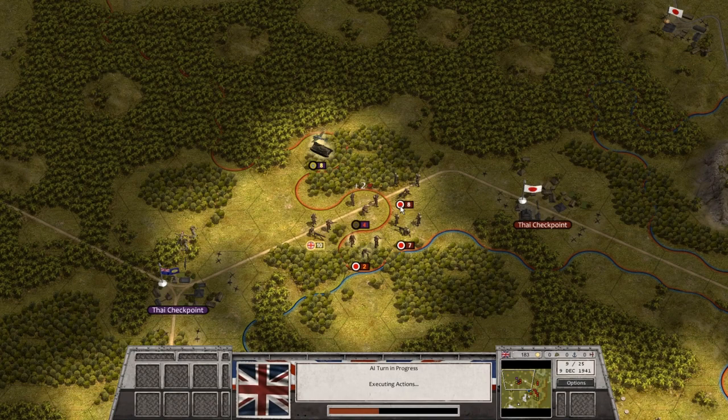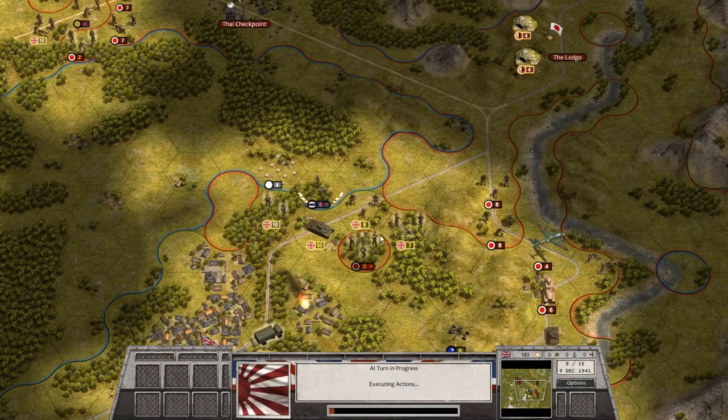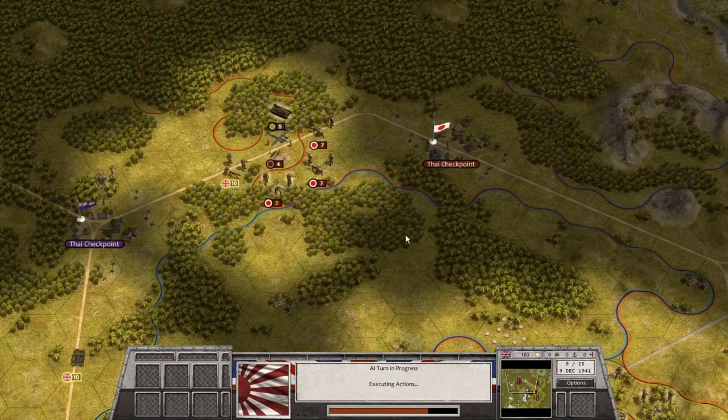Japanese trying to break out, Banzai charging, getting themselves killed. Meanwhile, our Indian forces are still taking the brunt of the Japanese attention in the north. The Japanese are stopped attacking with armor through woods — don't be stupid.